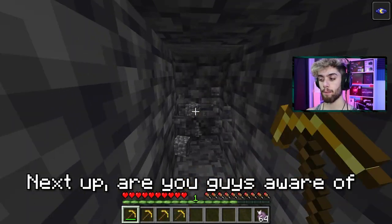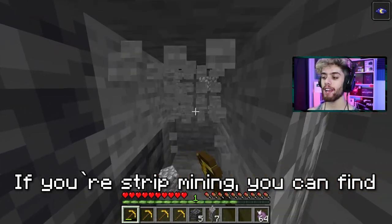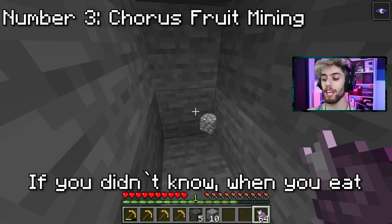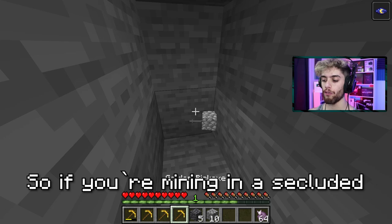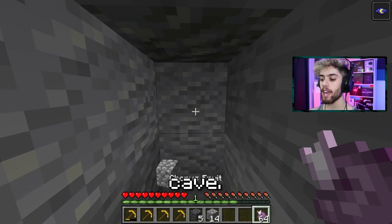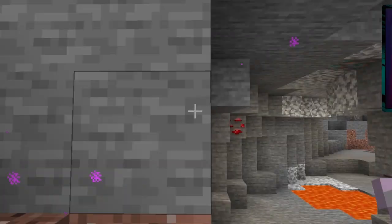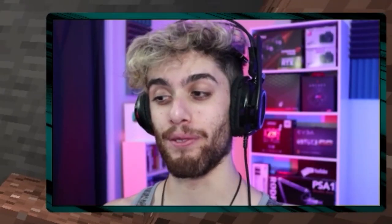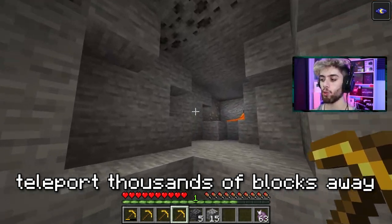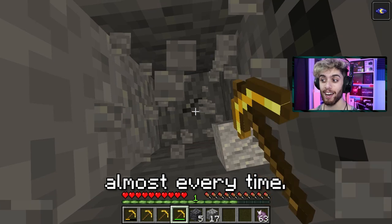Next up, are you aware of the powers of chorus fruit? If you're strip mining you can find caves easily by just eating a chorus fruit. When you eat chorus fruit it teleports you, so if you're mining in a secluded area it'll teleport you to a nearby cave. Let's test it out — eat the fruit and look at that, we're in a cave. You do have to be near a cave; you can't just teleport thousands of blocks away, but if you're near one, this works almost every time.